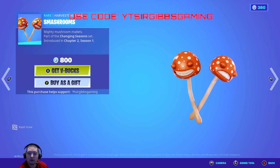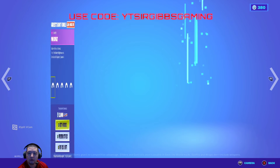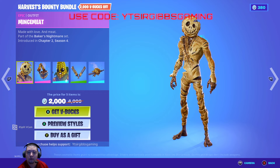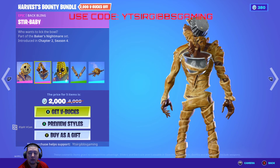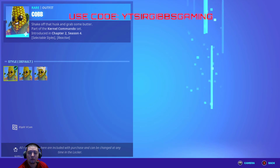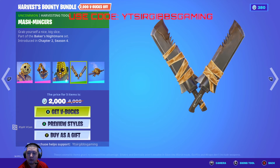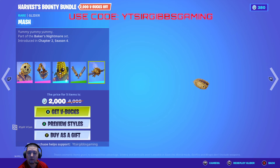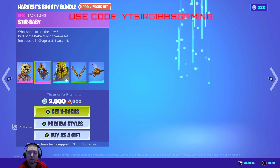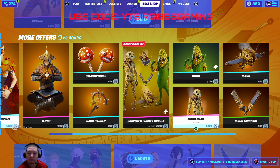We've got the Smash Rooms Big Axe for 800 V-Bucks, and the Bark Basher for 800 V-Bucks. We've got the Harvest Bounties Bundle — if you want to buy the bundle it's 2,000 V-Bucks off. It comes with Mince Meat and the backbling for it, plus the Peely corn cob version in the corner. There are three different style options. You also get the Mince Masher pickaxe and the Mache Glider.